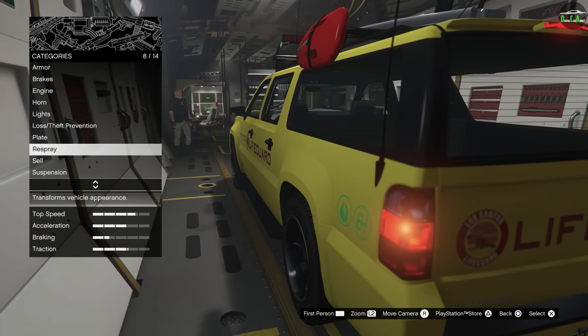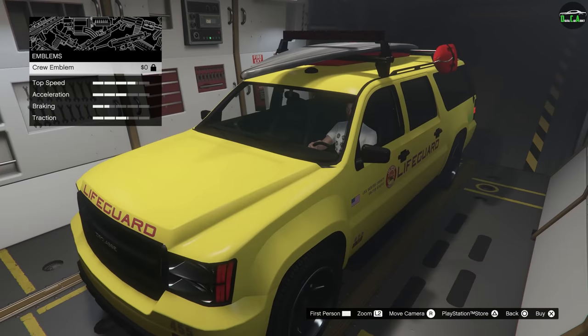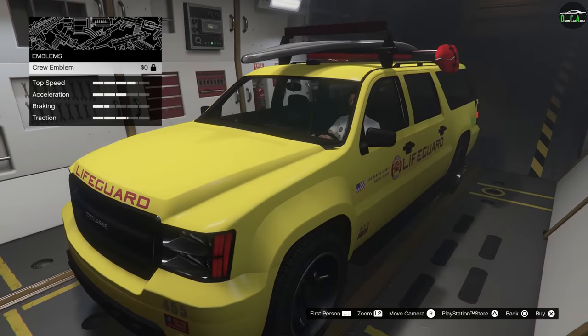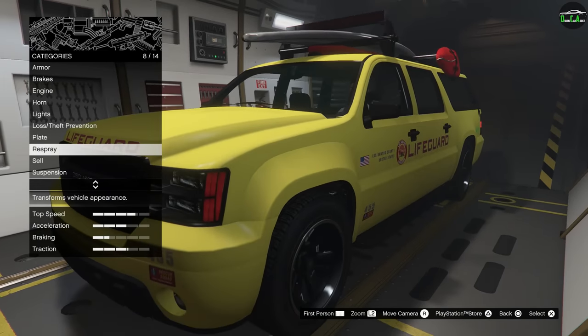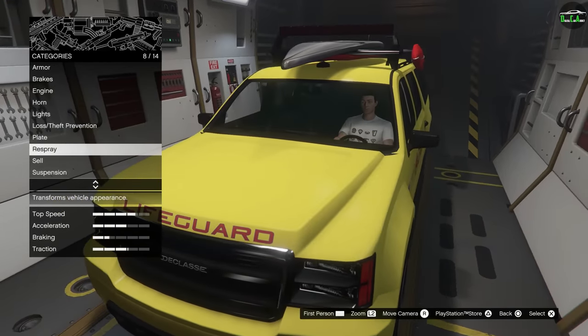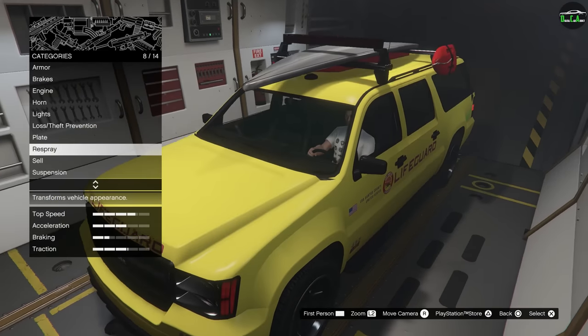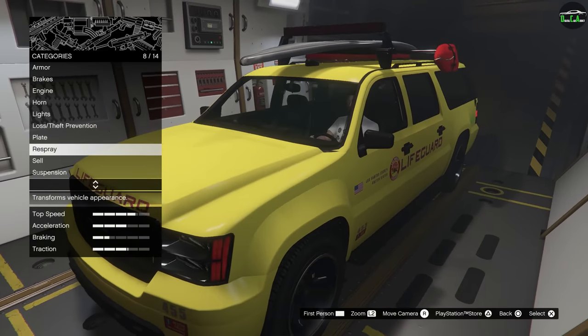For respray, one thing that you can't do — you cannot change the color of this or put a crew emblem. So no color, no crew emblem — that's forced. I don't think you should necessarily be able to change it anyway, but I think in black this thing would have looked sick, or maybe white. The yellow is forced.